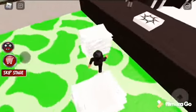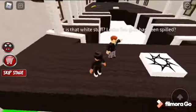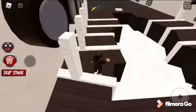It looks like we'll be jumping over some papers so we don't fall into the green lava. Okay, there we go, I made it! Now he's saying 'what is this white stuff?' — looks like glue has spilled.